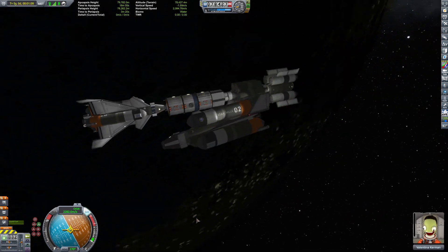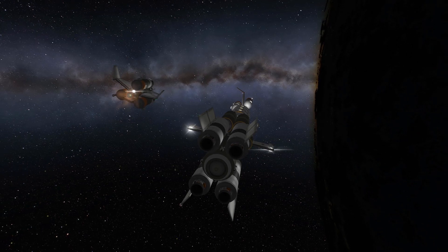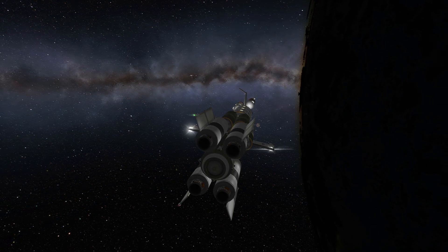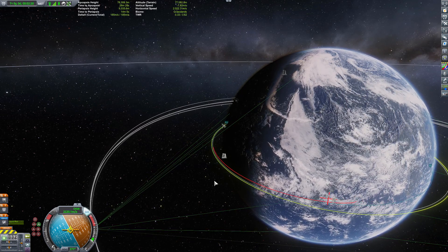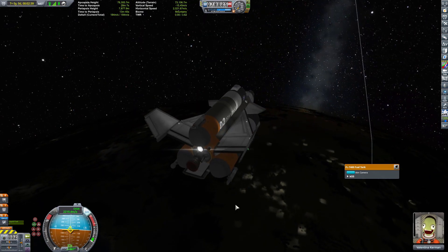So for now, the ships I have not only have to be reusable, but fit within this margin. If I go over in weight, length, or number of parts, it won't let me finalize those ships out into the game world. And upgrading buildings is expensive! So I try to work with what I got.